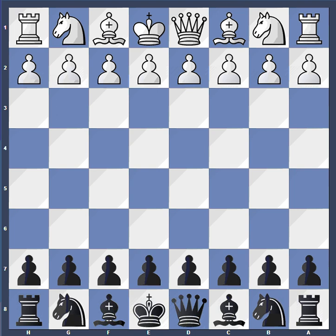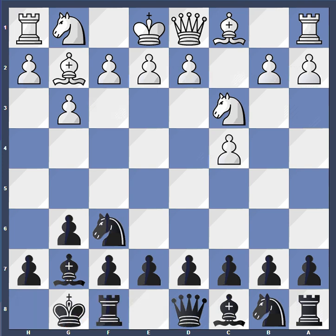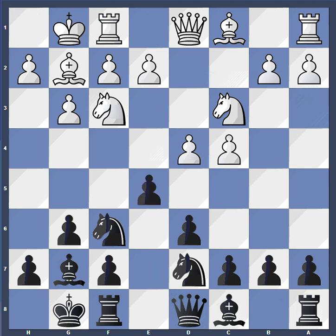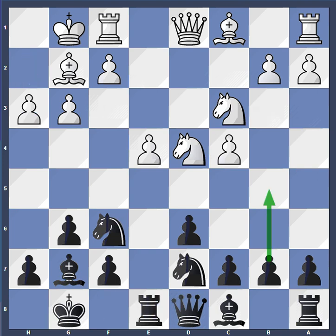I am of course playing black again and the opening moves went c4, Nf6, g3, g6, Bg2, Bg7, Nc3, castles, d4, d6, Nf3, Nbd7, castles, e5, e4, exd4, Nd4, Re8, h3. And we have this fianchetto variation of the King's engine once again.